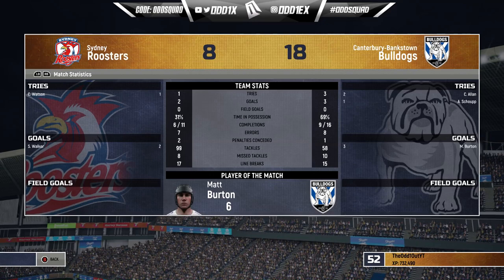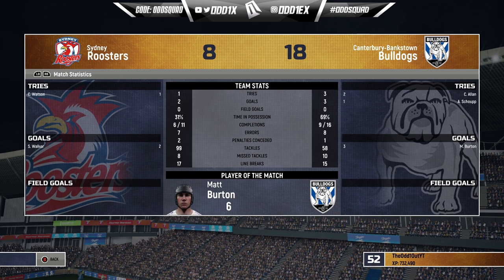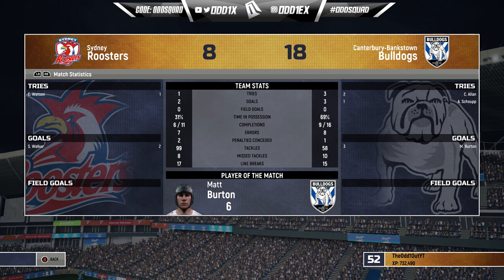In the end it's a somewhat convincing win — 18 points to 8. Both teams made heaps of errors: we made 8, the Roosters made 7. Surprisingly they made more line breaks than us, 17 to 15, but once again Matt Burton steps up as man of the match. We're going to wrap it up there — if you enjoyed that and would like to see more rugby league content, hit that like button, subscribe to the channel if you're new, thanks for tuning in!